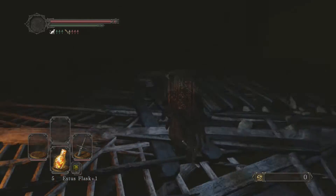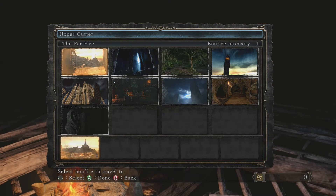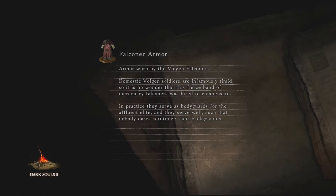Alright, this video is for getting down the big open hole at the bottom of Majula — sorry if I pronounced that wrong. First thing you gotta do is make sure you use a human effigy to make sure your health bar is full, because you're gonna need at least 900 health to be able to survive the first drop.